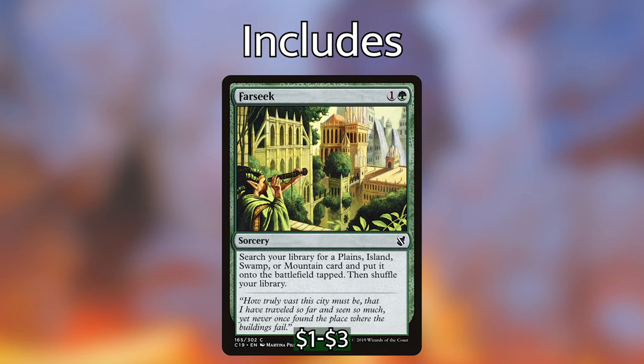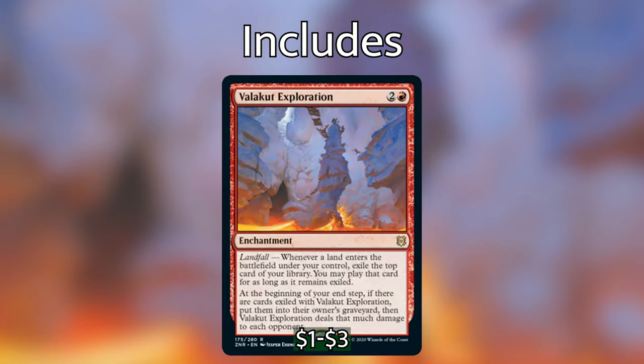Next up we have another new card from Zendikar Rising: Valakut Exploration. For two and a red, we have an enchantment with landfall — whenever a land enters the battlefield under your control, exile the top card of your library. You may play that card for as long as it remains exiled. At the beginning of your end step, if there are cards exiled with Valakut Exploration, put them into their owner's graveyard, then Valakut Exploration deals that much damage to each opponent. This is a really cool card to get out early. Every land we play, we get an impulsive draw off the top of our deck. But if we play something like an Evolving Wilds or fetch lands, we can get two triggers off of Valakut Exploration, get two cards off the top of our library to play. And even if we don't play those cards, they'll do extra damage to our opponents on our end step. Very excited for this card — I think it's going to be really good in this deck.